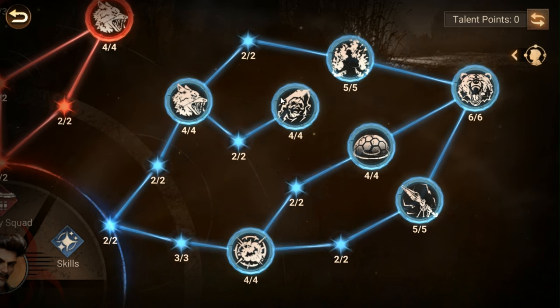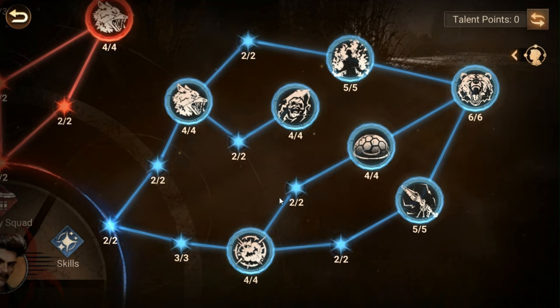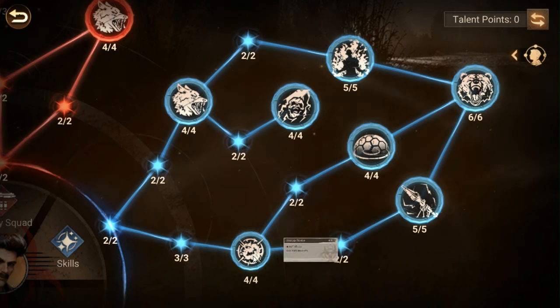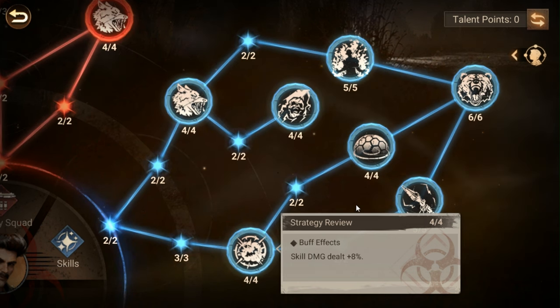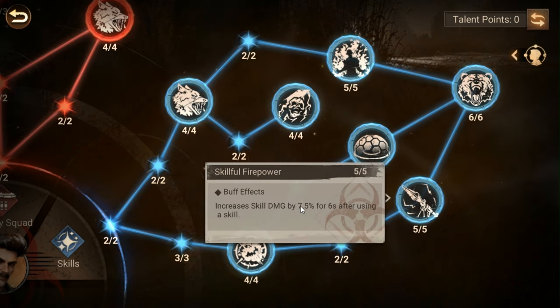If you've got other options or are worried about this being too risky, you can always put the point somewhere else — it's only six points. There's also a flat eight percent increase to skill damage. And there's a 7.5 percent increase to skill damage for six seconds after using a skill, meaning if you can get your skill cycle down to six seconds, that 7.5 percent is effectively constant after the first round — and there are a lot of pairs that can get down to six seconds.